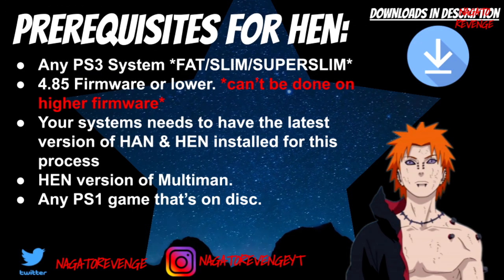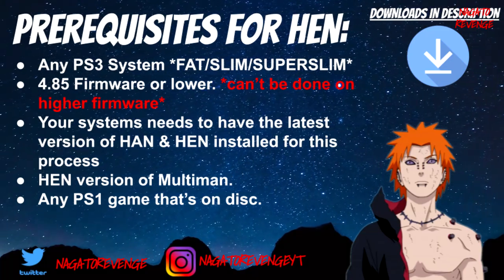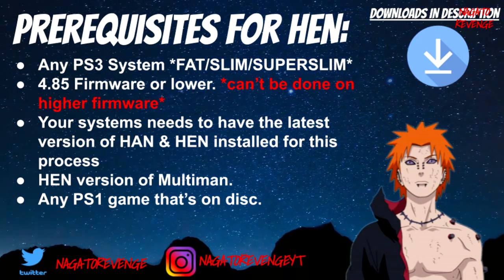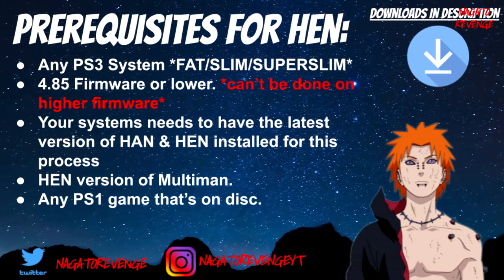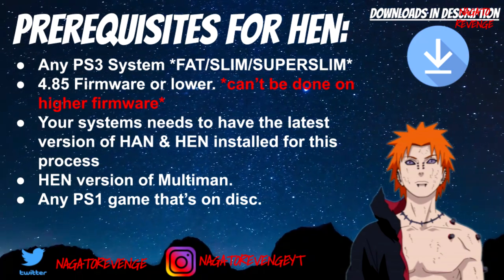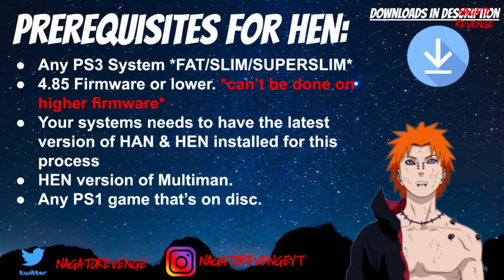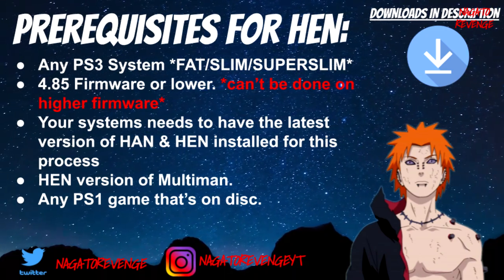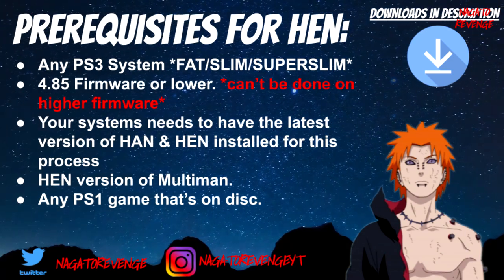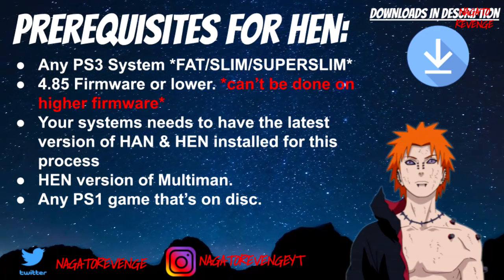Now let's go over the prerequisites. There are two sets — one for HEN systems and one for CFW systems. If you're on HEN, follow the HEN prerequisites as shown on screen; if you're on custom firmware, follow those once the next slide shows. All downloads will be in the description below. For HEN users, you need any PlayStation 3 system — fat, slim, or super slim — on firmware 4.85 or lower. As of recording this on 9/25/2019, that is the highest firmware, so if 4.86 comes out make sure not to update as things could get patched.